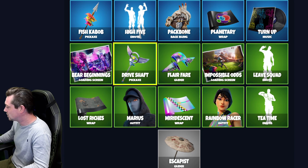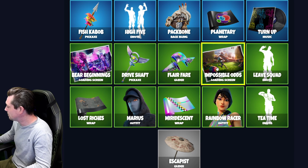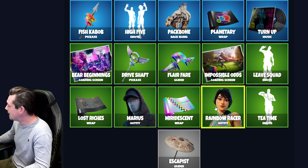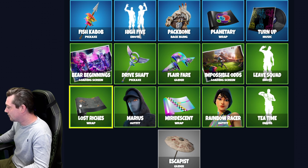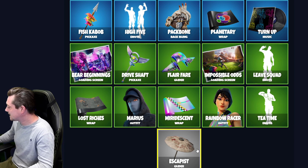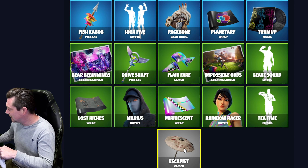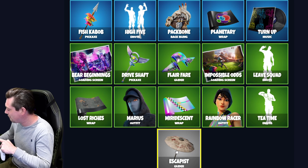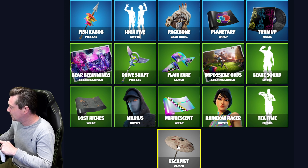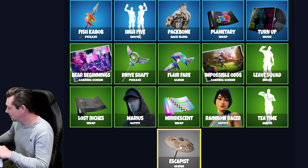You're also going to get the Drive Shaft Harvesting Tool coming to the item shop, the Flare Fair Glider, the Impossible Odds Loading Screen, the Leave Squad Emote, the T-Time Emote, the Rainbow Racer Outfit, the Mariah Ascent Wrap, the Marius Outfit, the Lost Riches Wrap, and finally the Escapist Glider. I think — but I could be wrong — that glider might be an LTM glider you can win for free, related to a new LTM coming to Fortnite.